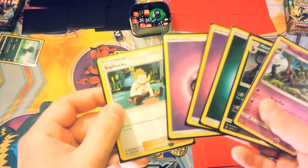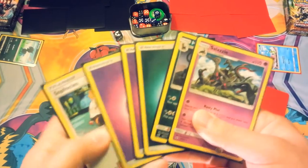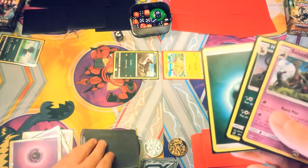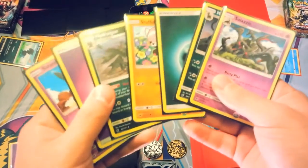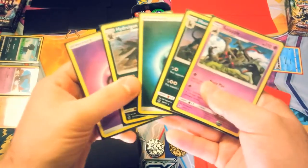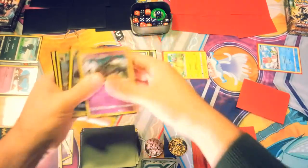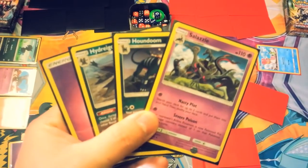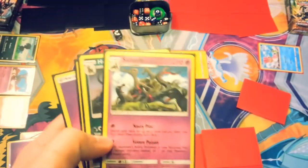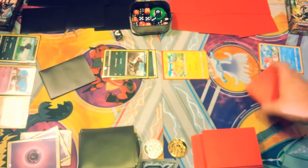For the Kommo-o side we have a Fighting Energy, Hakamo-o, Pikachu, Shellos, and an Energy Retrieval. We're going second, so we'll start with Pikachu to get that Pika Draw turn one, and set out our six prize cards. We shake hands and flip over our starters. On the Hydreigon side we got a Sophocles — that's pretty cool. Let's play Sophocles: we'll discard two Psychic Energies to draw four more cards. We get a Salandit and a Stufful, so we'll throw those two down and put a Dark Energy onto Houndour.